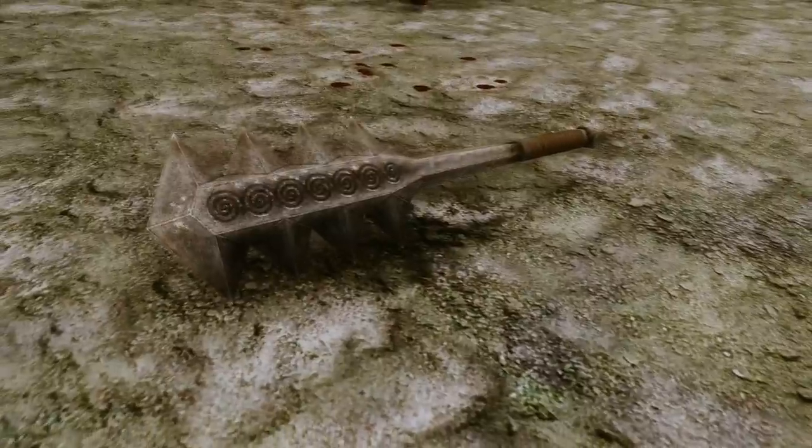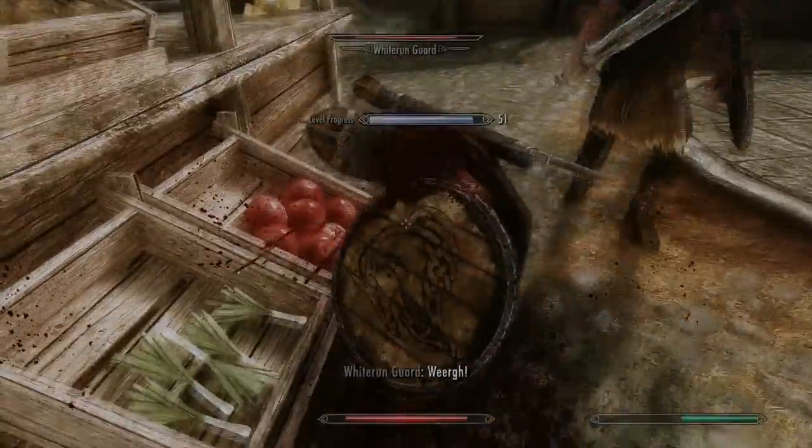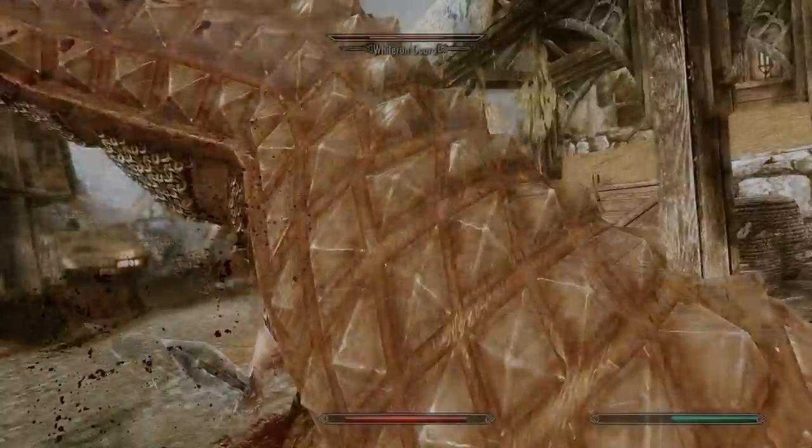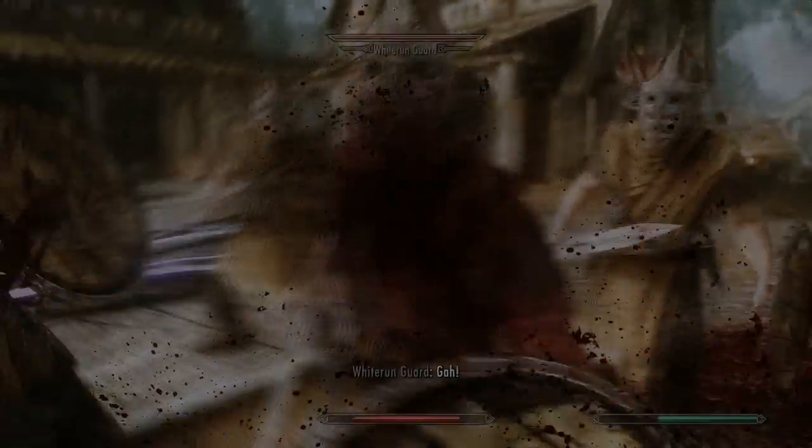The new weapon is called Blood Mace, and as you may have guessed, it is a mace with tons of spikes on it. You can get it from Ulma as well, and it also has custom textures that complete the whole set perfectly. It has a special ability that makes it swing a lot faster than a regular mace, and in combat it had absolutely no problems with enemies. Overall, I really like this armor and weapon — it is something fresh and I definitely recommend it.